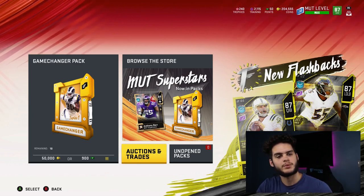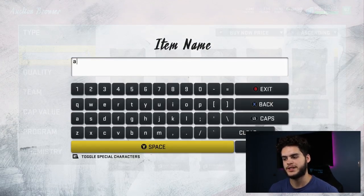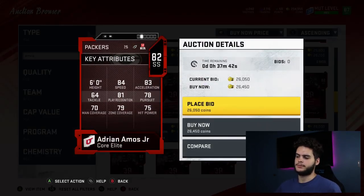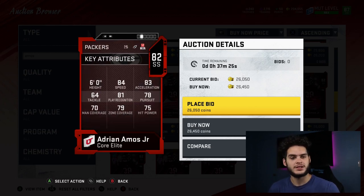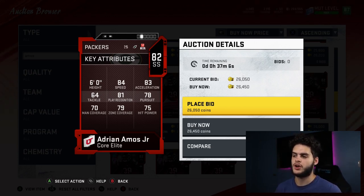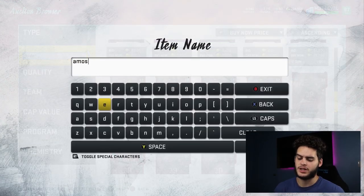Coming in at number 10 — bottom five is in no specific order — we've got Adrian Amos. Amos is an awesome safety, as you guys know, every single year. His elite card is 82 overall, goes for about 26k. The beauty of these cards is you can power pass them, and I know you guys have plenty of those 80 overall power passes. He has 84 speed, so he's one of the fastest safeties in the game — obviously not the fastest, that'd be Ken Houston — but he's one of the fastest. 83 acceleration, 81 play recognition, 75 hit power, 79 zone. Put lockdown on this guy and he'll have 80 zone, decent hit power, and decent speed. With the way wiggle sticks are in this game, you need fast safeties — slow safeties are a boon to the other team because they will break runs on you.